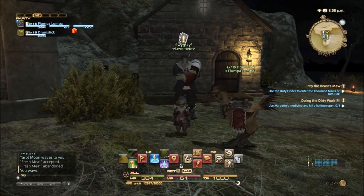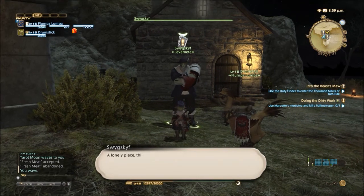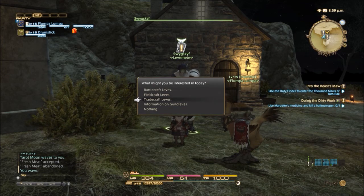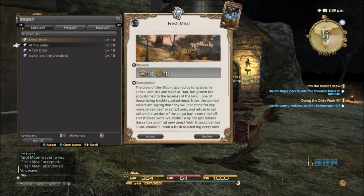We're going to first look at a combat one. I'm dressed up here as my Marauder. We go to this dude and let's go to battlecraft. So battlecraft, fieldcraft — which is gathering stuff — tradecraft, which is making stuff. So let's go to battlecraft, and I'm going to grab — oh, I don't know — fresh meat.